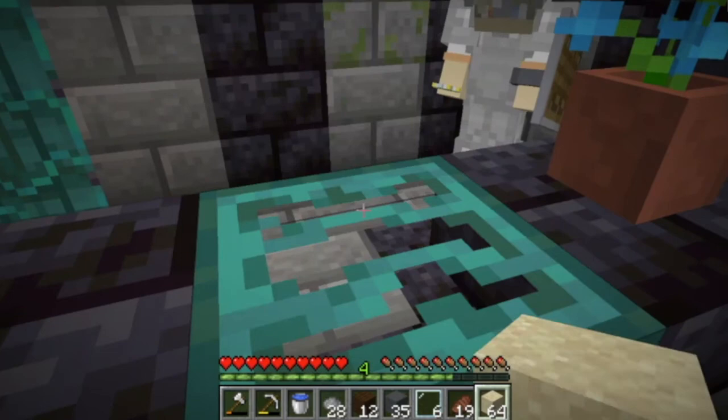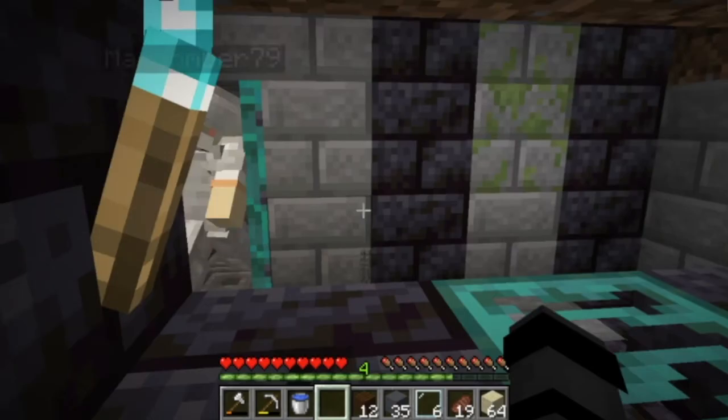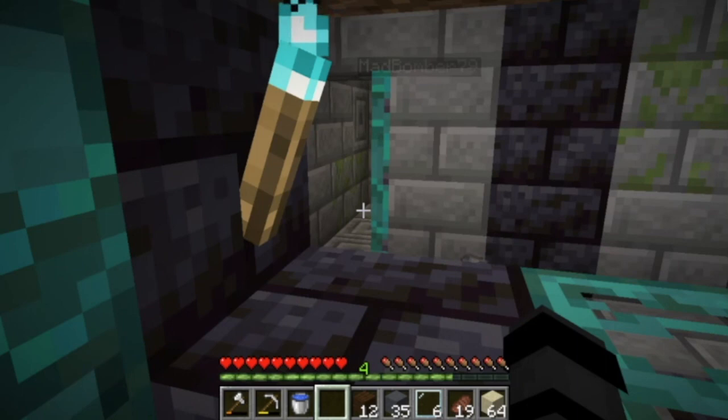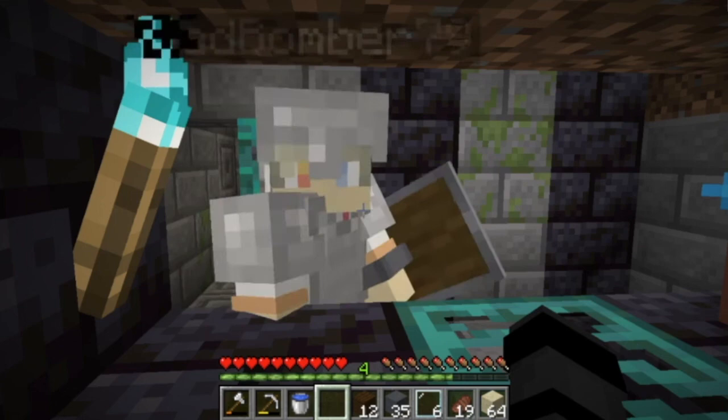Yay! You said you have white dye? I'll give you 14 gray dye for all your white dye. Having an economy here. I'll give you 14 white dye for 14 gray dye. Sure. What else did we need? I think that was it. I think that was everything we needed for now.